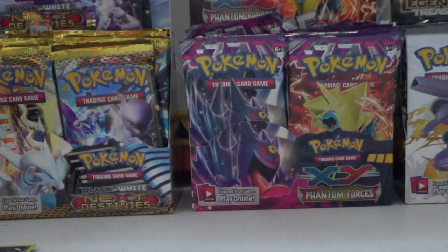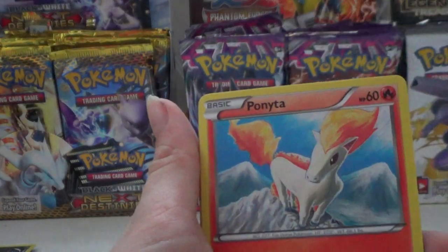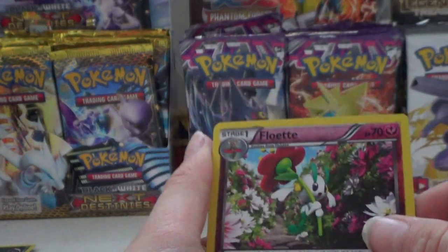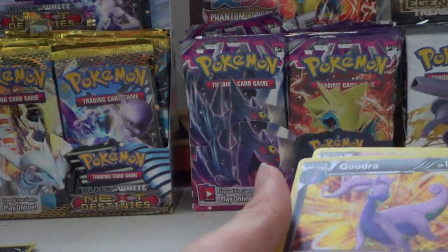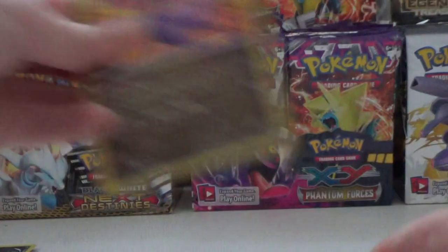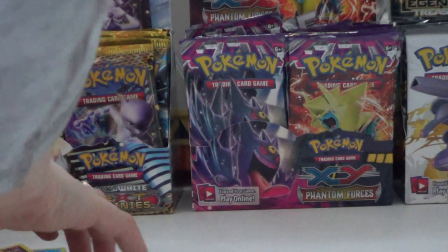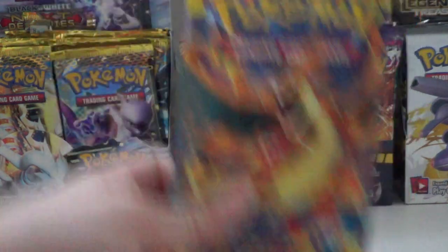Oh, this definitely has an ultra rare — not definitely, but I'm pretty sure it has one. Front: Braixen, Sandile, Ponyta, Sneasel, Roserade, Metapod, Trevenant, reverse hollow Clawitzer — ooh, nice — Goodra hollow foil card! So far two hollow cards. Goodra hollow foil — can I just look at that Goodra?